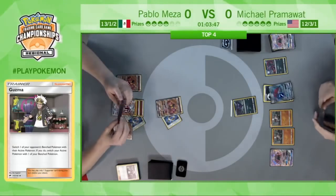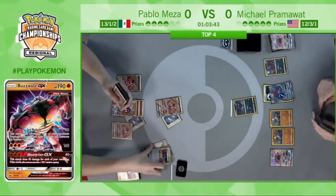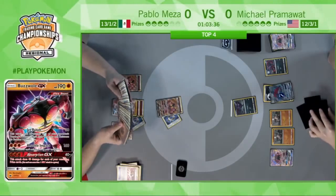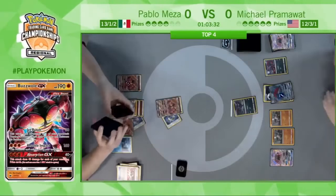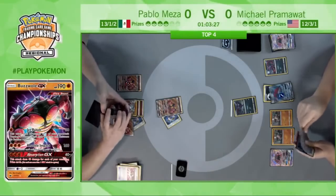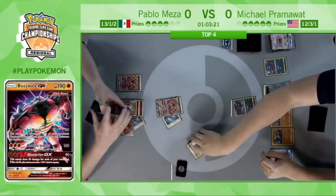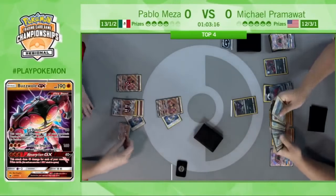There's an Ultra Ball — most likely looking for the Tapu Lele, but it is prized. He goes ahead and takes a Remoraid. He does play a 2-2 line, so needs to set up that Octillery — we saw it get knocked out early, which really hindered his ability to draw cards. He's hoping to get a second one out. That will leave Pablo with an empty hand if he chooses to bench it, and he's really going to struggle here.